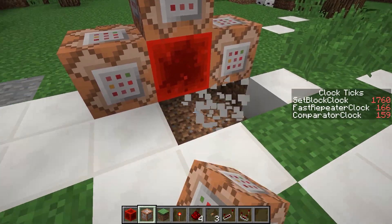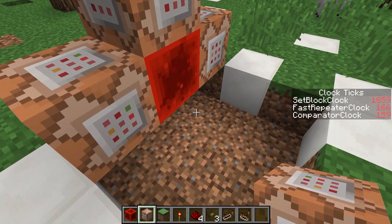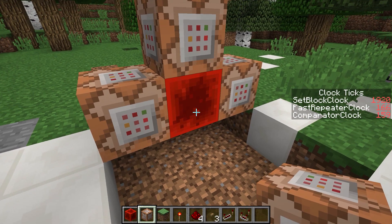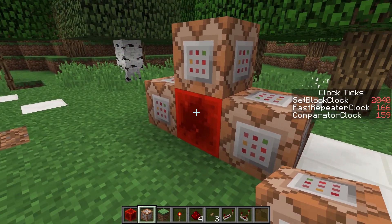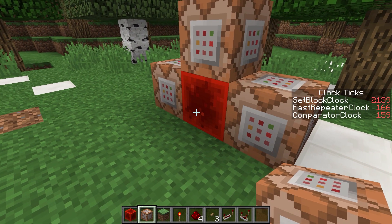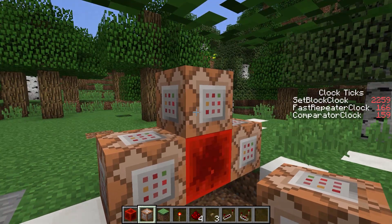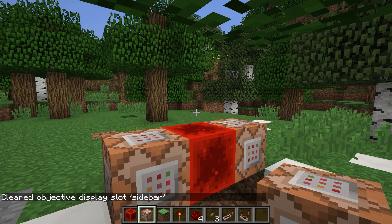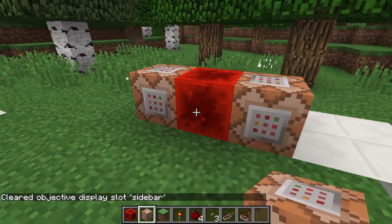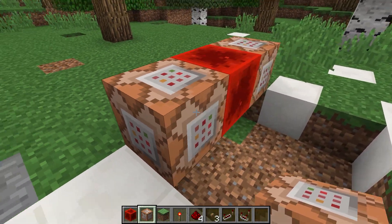If we look around this clock and clear out some space, we can see there are four spaces available to place commands that update on this clock — one below, one above, and one on each side. This is quite an overhead: we're using two command blocks to get a clock that can execute four more. Let's clear the scoreboard display by running: scoreboard objectives setdisplay sidebar — with no argument — which clears the sidebar display slot.